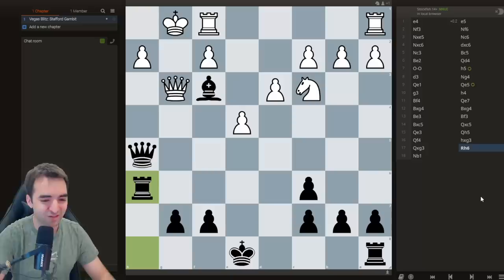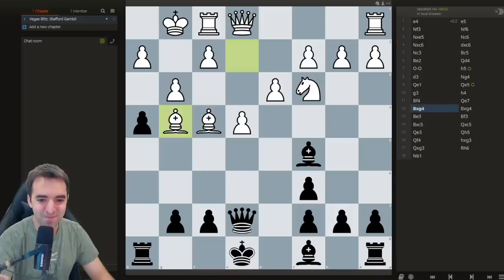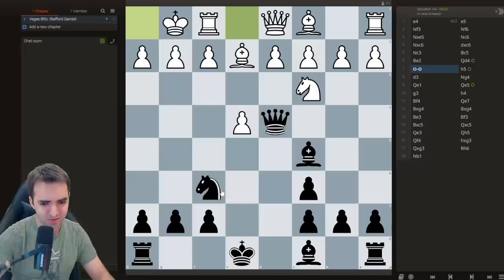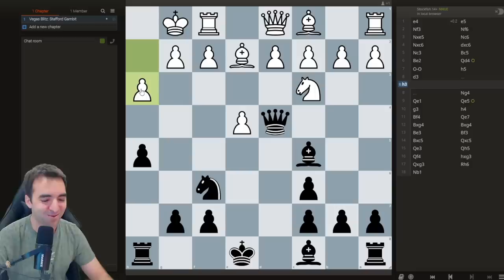White had chances to be much better after the opening, and I want to go back and share what my opponent should have done to avoid this dangerous attack. Bishop e2 is considered a slight mistake because Black can essentially equalize after Knight takes e4. I didn't go for that line because h5 just offers more attacking ideas.